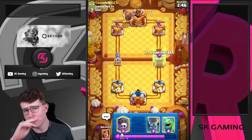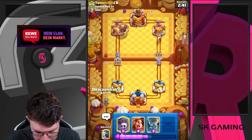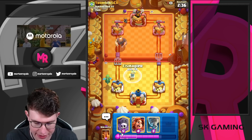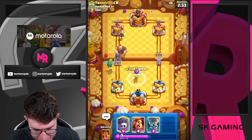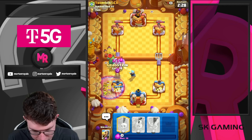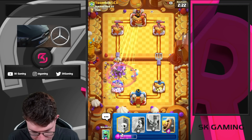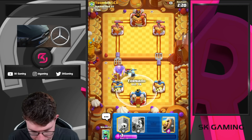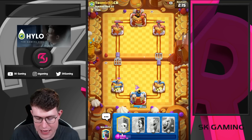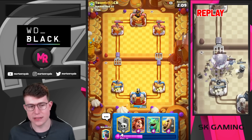Here we go - we're facing a Giant player next. I want to stack my Barbarian Barrel on the right side - don't want to play it too early. Not sure if he has Sparky, so playing Ice Wizard carefully. Going for Tornado - he activated King Tower! That was masterful defense. This is what you need to do against Giant Graveyard: get early King Tower activation somehow against the Mini PEKKA.